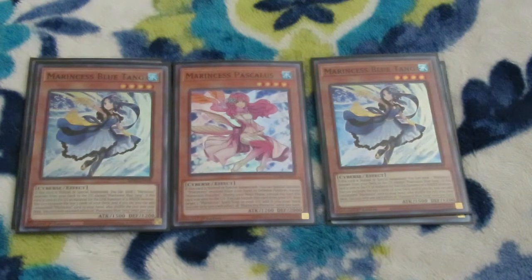She is our good extender and works very well with our copies of Blue Tang. You only need two of this — I've been looping two Blue Tangs and the third one you don't really need. Blue Tang is our play starter: on summon it Foolish Burials a Marincest monster. When used as link material for a Marincest link monster, it excavates the top three cards off the deck, and if one is a Marincest card you can add it to your hand, shuffling the rest back.